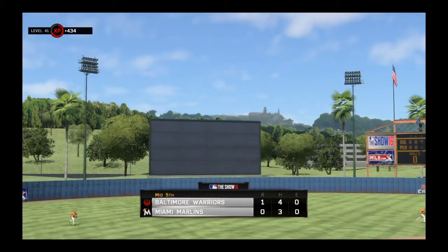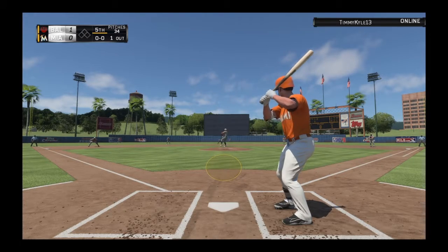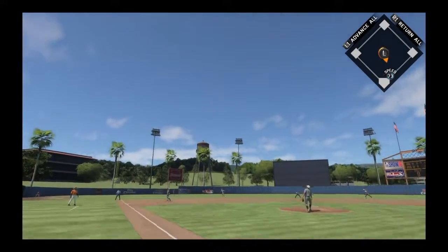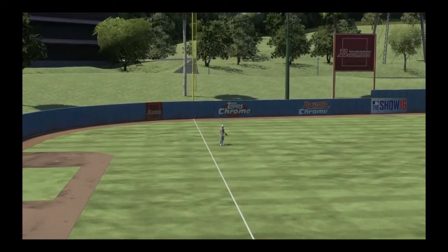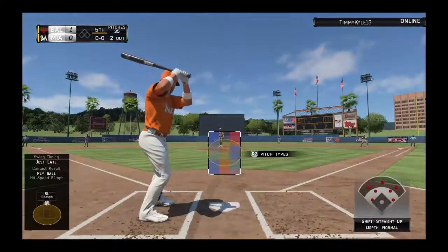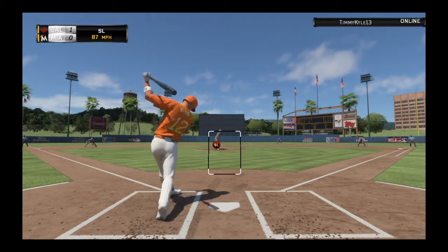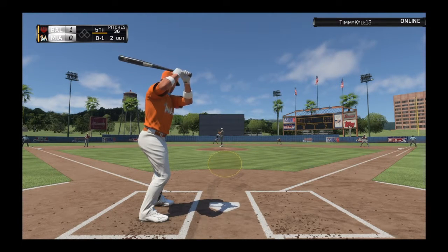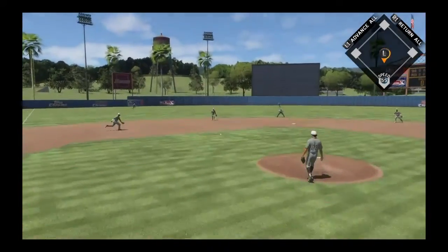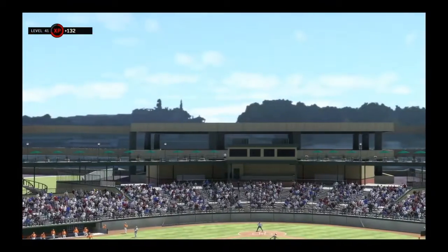Bottom of the fifth or sixth, two outs. Number 26 steps in, he's 0-1 thus far. Goes the other way as this is in the air down the line in left — Davis tucks it in, two gone. Clinton Barmes comes to the plate looking to put the ball in play — he went down on strikes last time. Striking out is one of the many frustrations that go along with hitting and you have to accept that it's going to happen sometimes. Hit to short, throw in the dirt, but a good scoop at first saves an error as the side is retired.